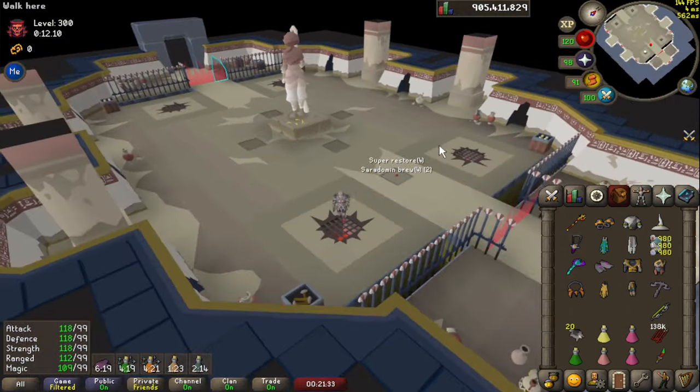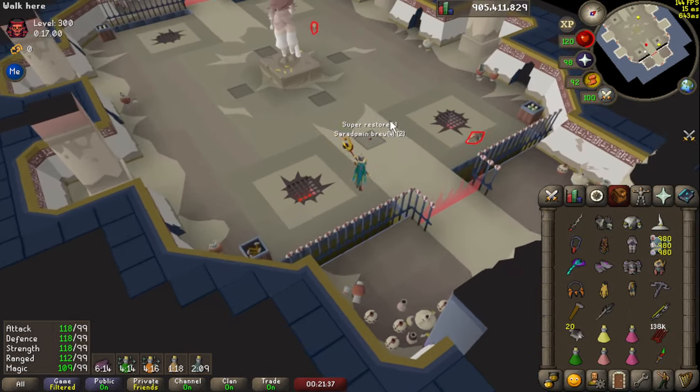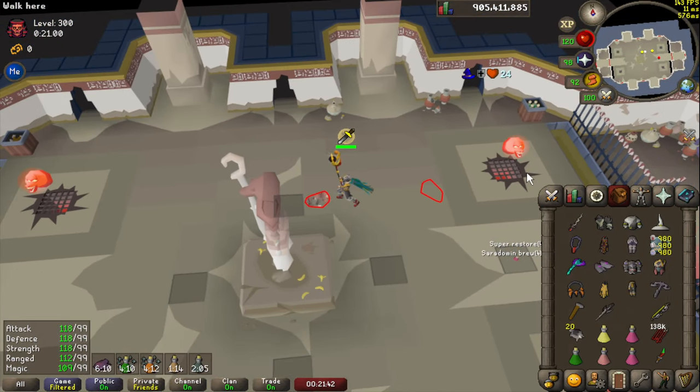We're going to drop three parts here to start with, then switch into our range top and mage bottoms to give some hybrid bonus, and then we do four-way switches. These four-way switches make life super easy.